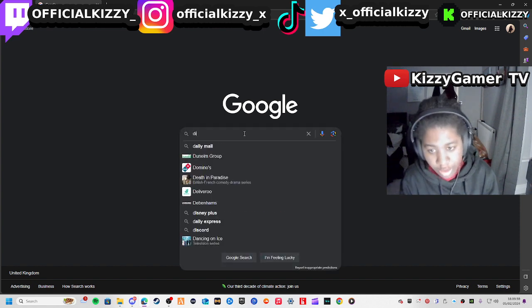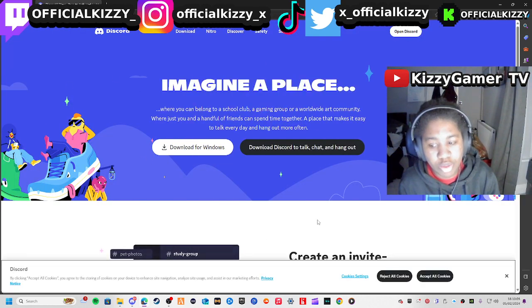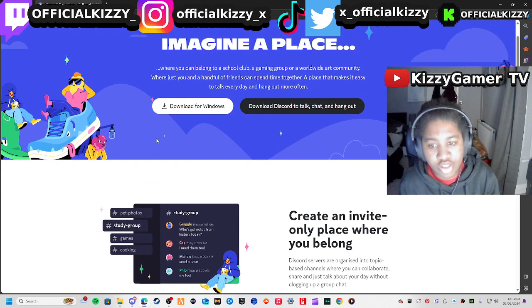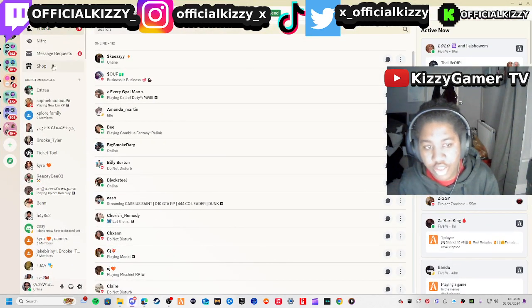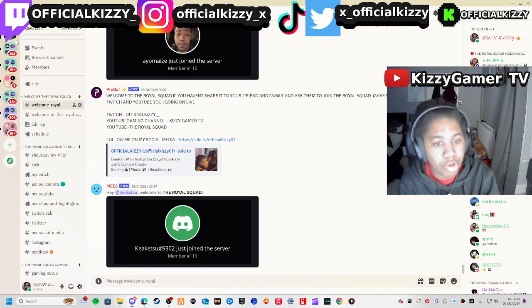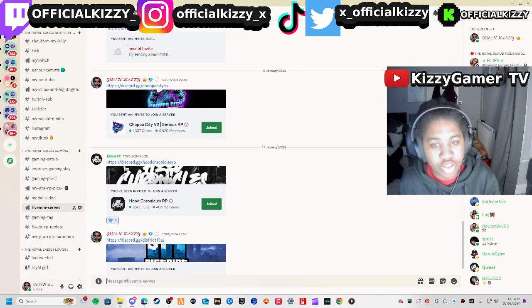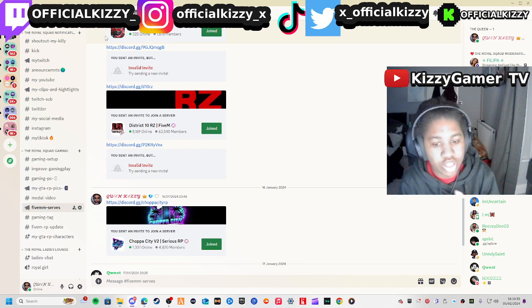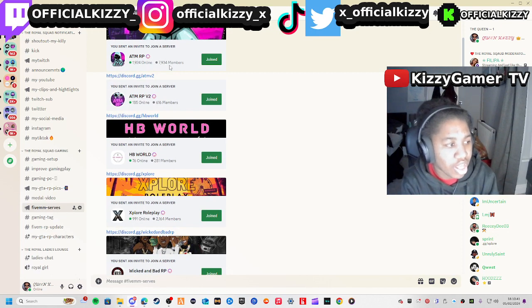So basically, first you want to download Discord. This is the tool you need. You sign in and make an account — just download it. I've already got it. Then you create your account, and if you join my servers — I've got my own servers and FiveM servers on my Discord.